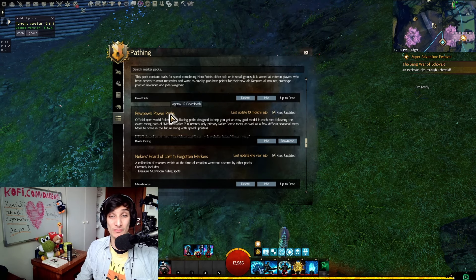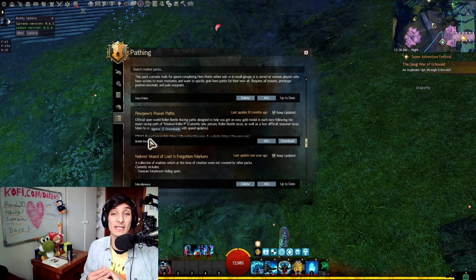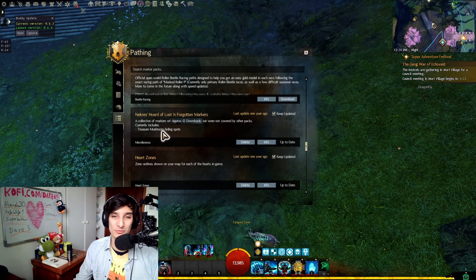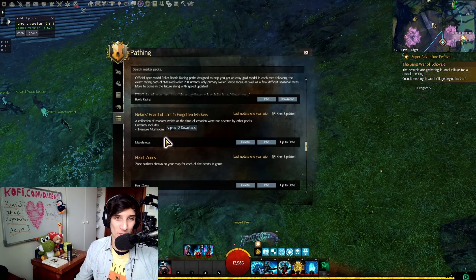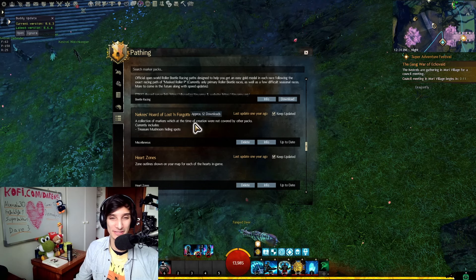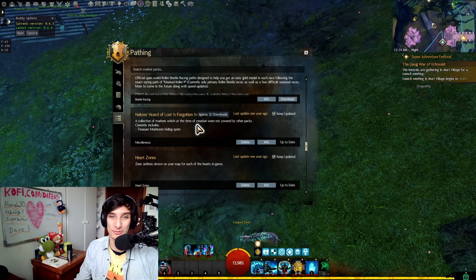PP's Power Paths is another very interesting one — it's a beetle racing path that gives you the best ways to get gold on every one of the beetle adventures. Neger's Hordes of Lost and Forgotten Markers is only for the treasure mushroom hiding spots. The treasure mushrooms are very profitable, so having a trail that points them out and reminds you to grab them is very useful.